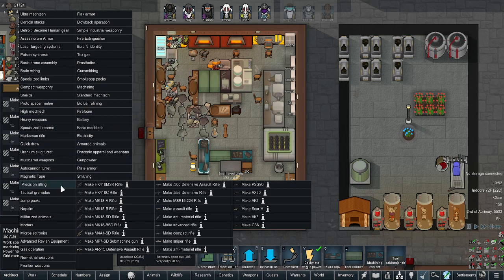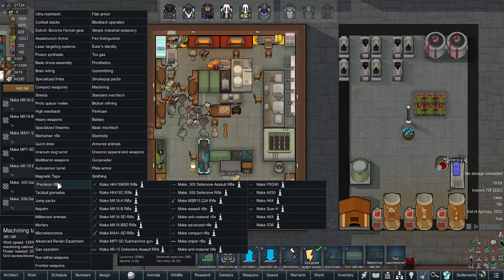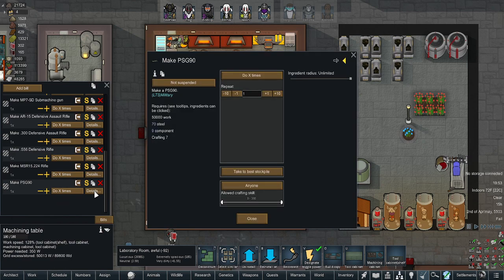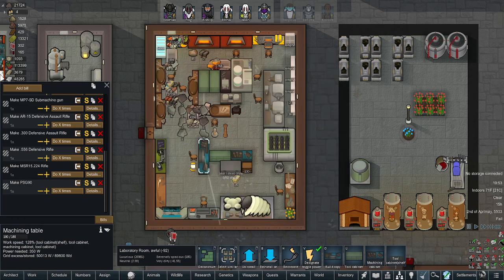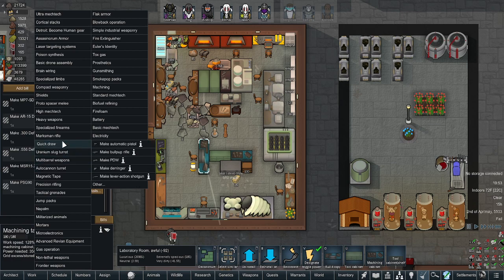The assault rifle — I believe that's not part of it. I didn't think it was; I thought that was part of the original vanilla thing, and most of these other ones probably aren't. Now the PSG-90 — that name seemed different than the other ones — that's the LTS Military, okay.